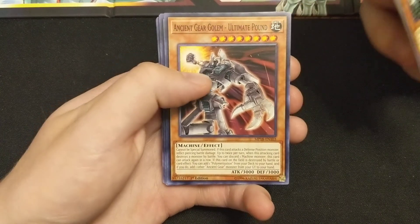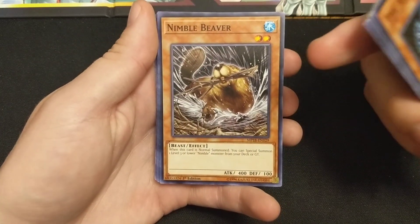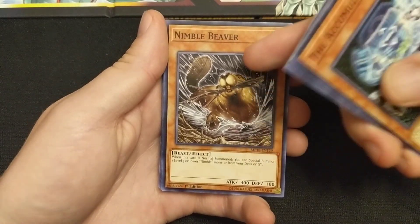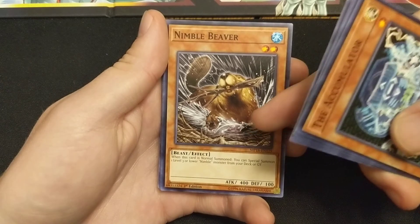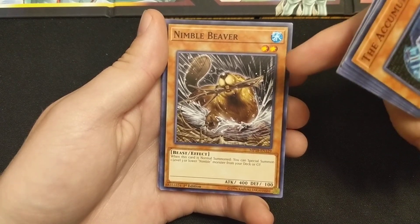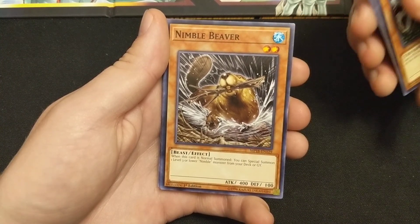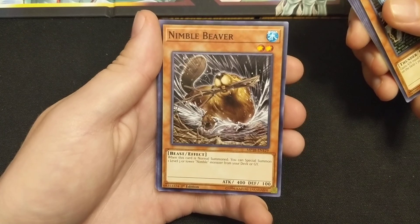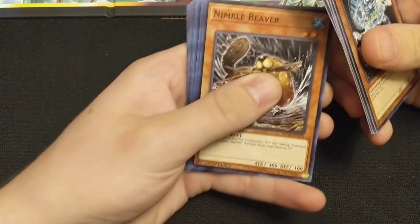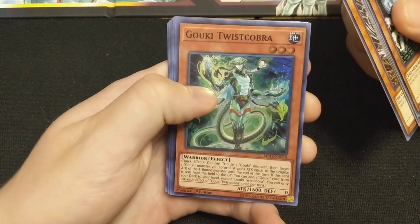Hey, speaking of Ancient Gears - Ancient Gear Golem Ultimate Pound! Now we can do the combo! Normal summon the Nimble Beaver to summon a Nimble Beaver from the deck - that's called an easy Link or a Rank 2 Xyz. Oh my god, could we go into Tornado of Phantasms with just two Nimble Beavers? I'm setting a new meta here guys, it's called the Nimble Beaver engine - it's a one-card engine. Turbo Goki Twist Cobra for a beautiful super rare.